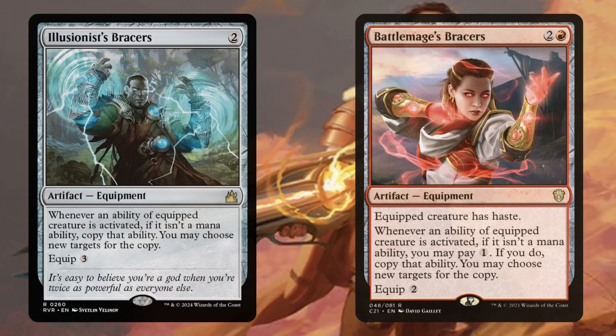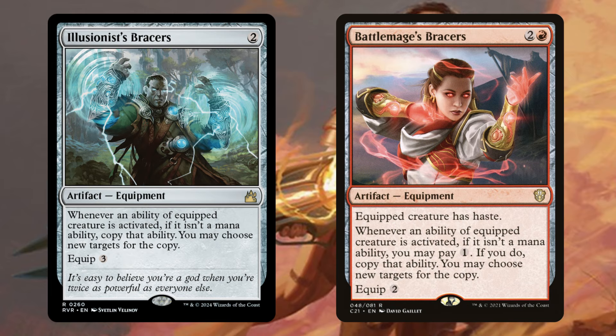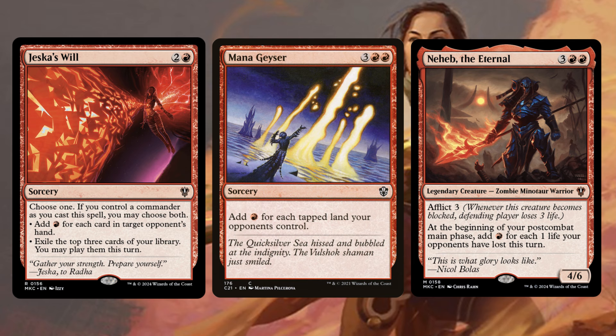Moving on to the core of the deck, we have Illusionist's Bracers and Battle Mage's Bracers. These are going to trigger whenever we tap our commander, doubling up on the activated ability. Jeska's Will, Mana Geyser, and Neheb — all of these can generate a ton of mana, and we can either shove that mana into our commander to deal a ton of damage, or we can shove this mana into those X spells to generate an instant board state.